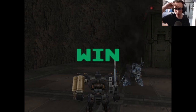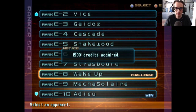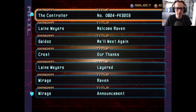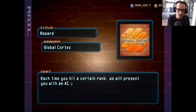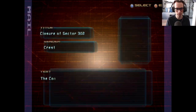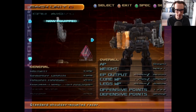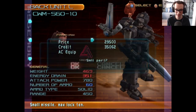Easy money. This is why people say to do this — because anybody can do that. So you get 1,500 credits, and you might be like 'what the hell, that's nothing.' However, apparently now if you go into your mail, you have your reward: congratulations on your first victory. Every time you hit a certain rank, they present you with an AC part reward, and that's the critical stuff. We get a new back part — I think a rocket launcher. So that's done. Let's save and get into what else we need to do.